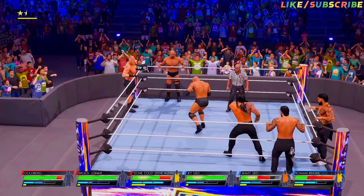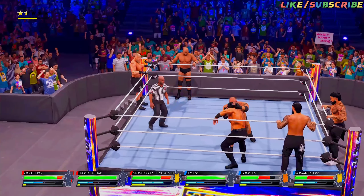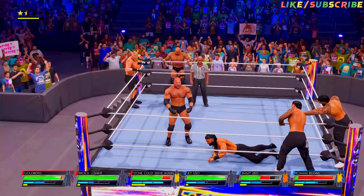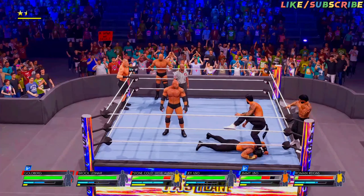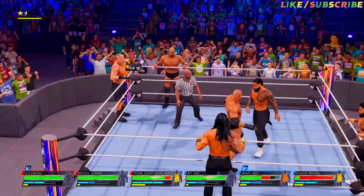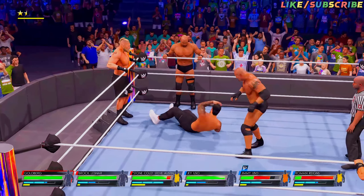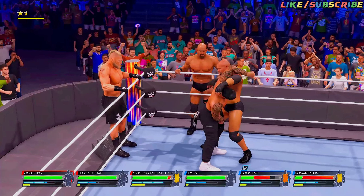Neckbreaker. Big counter from Reigns. Neckbreaker off the top! He's taking a moment to feel the crowd, but he better focus on the opposition. And he gets the tag. Roundhouse kick on the mark. Arch right hand. Second rope clothesline. Hooking it up here — what's next? And a suplex.